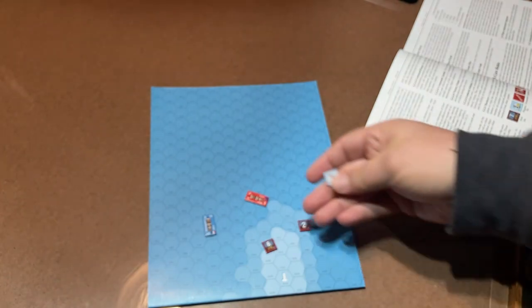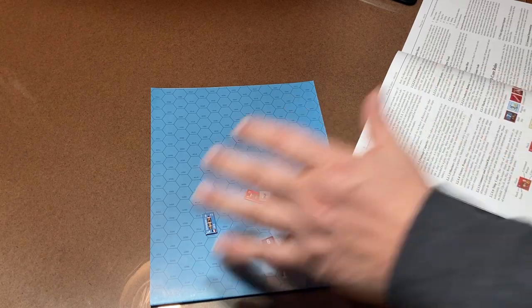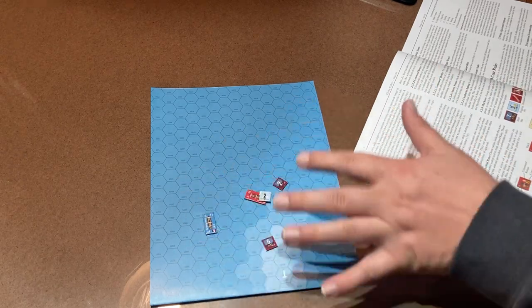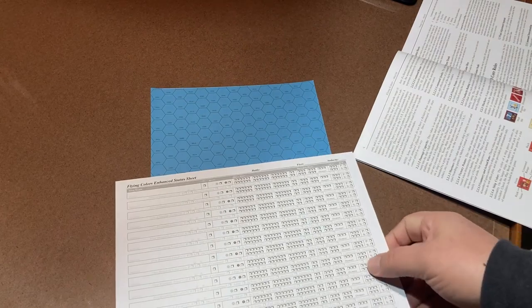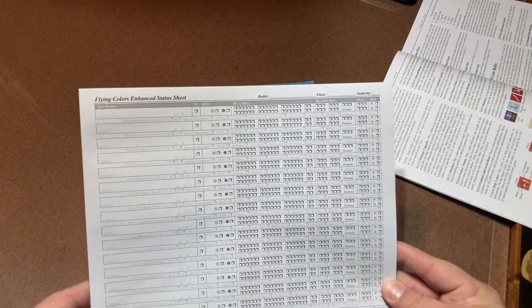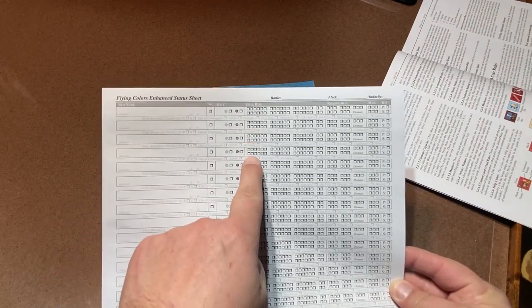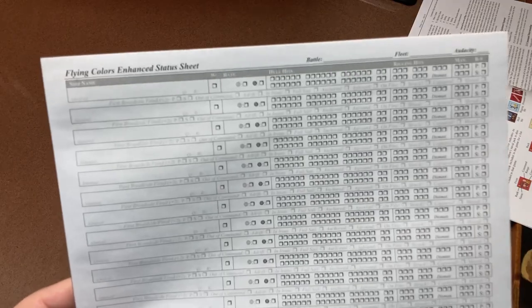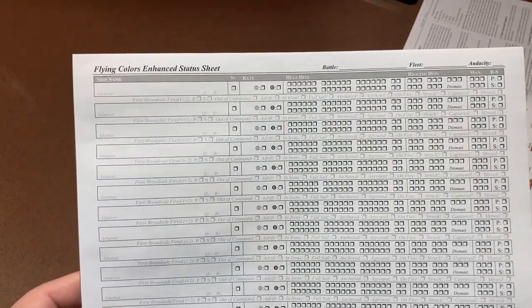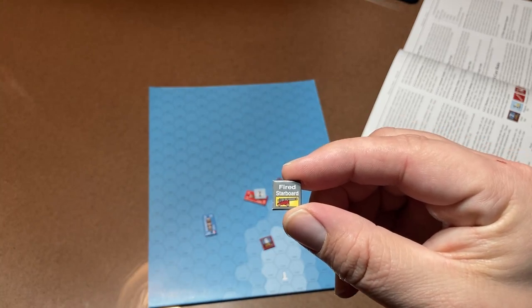The problem with this game is that if you have a ton of ships — like 40 or 50 spread across the map — placing all those chits becomes a problem. So the game also comes with sheets. You can mark down which ship it is, its rate, all the damage, whether it's drifting, on fire, how much fire damage it's causing. You can order more of these online, or since they're simple 8x11 sheets, you can make as many copies as you want.